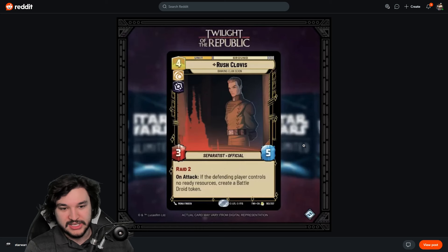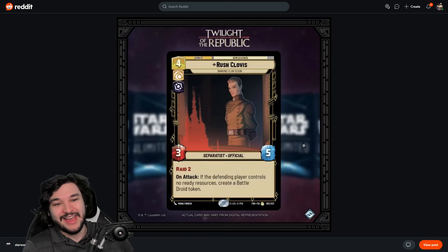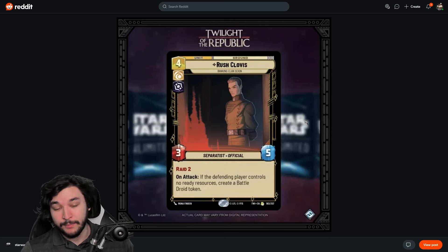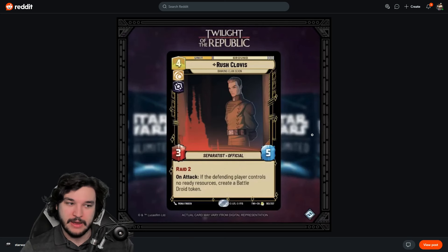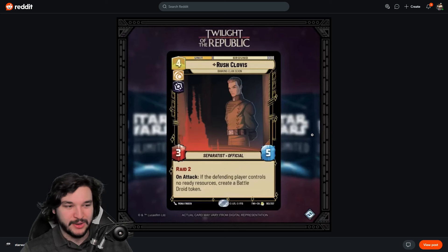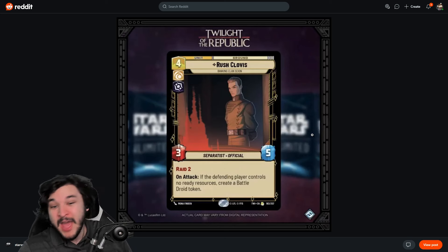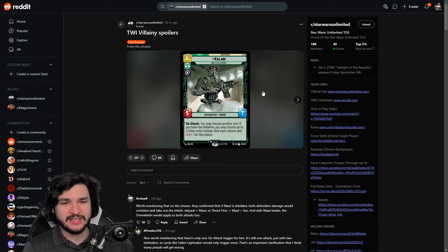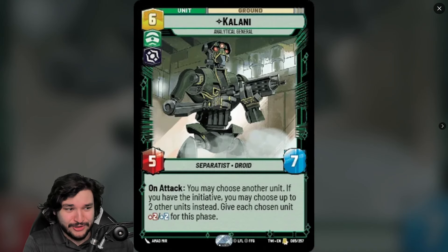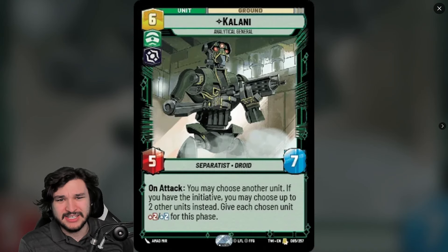It also has the Official tag, which could be relevant — if you're playing Emperor's Royal Guard, you can get a 3/4 Sentinel by playing Rush Clovis. I like this card a lot and think it will see play. You could even ECL it out in something like Boba Fett, though I'm not sure it fits there since you really want to do something immediately when it comes into play.